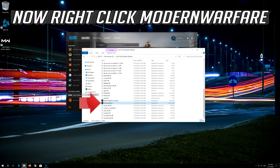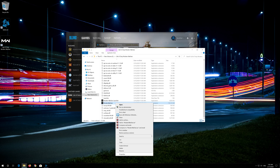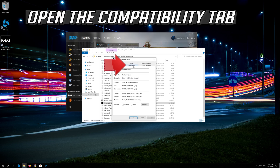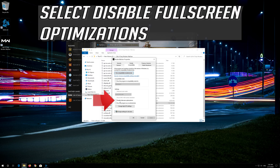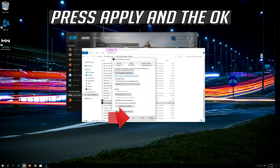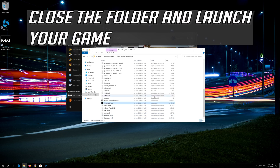Now right click Modern Warfare and select Properties. Open the Compatibility tab. Select Disable full screen optimizations. Select Run this program as administrator. Press Apply and then OK.